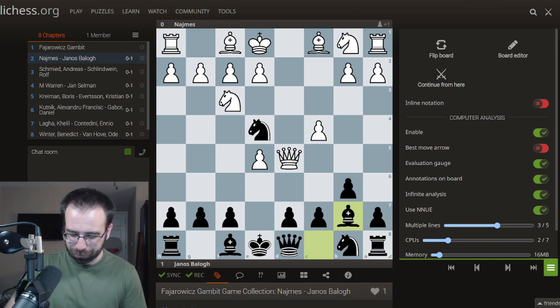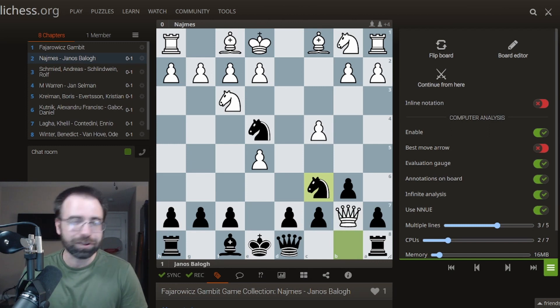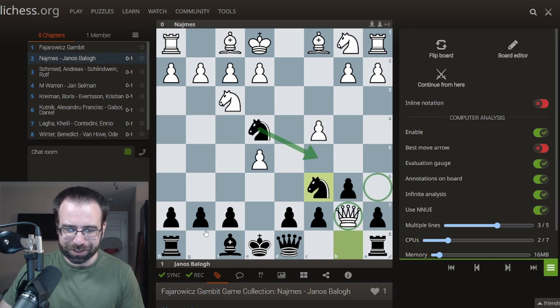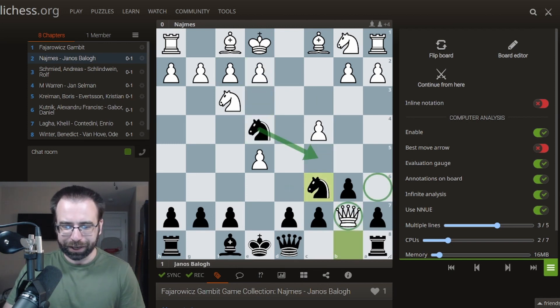There's this amazing move — you sacrifice the bishop. White takes, and now Nc6. Immediately you realize the door is closing in on the White queen. Black is ready to play Nc5, which would simply trap the queen. So if White plays some random move, Nc5 — the queen has nowhere to go, and Black wins.